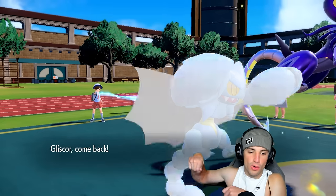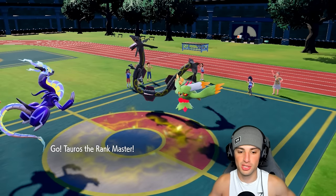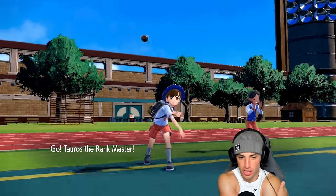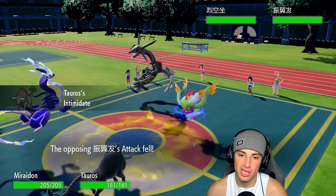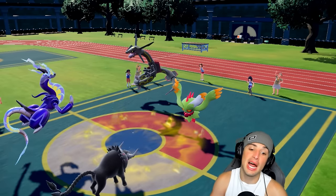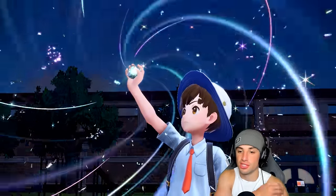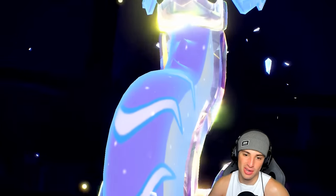We're not going to go for Parabolic Charge — Terastalizing. Sending Electro Drift and hard swapping into Tauros. Love Tauros — it's so dope. Especially these new forms — they've got like three of them, all different typings. Intimidate up — you probably Clear Body, why didn't I think of that. But I like Tauros's typing, so that's still a fine swap. Maybe I can get off a burn on Rayquaza.